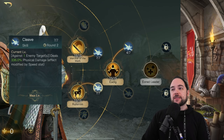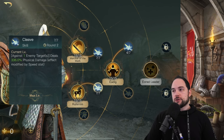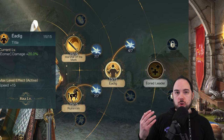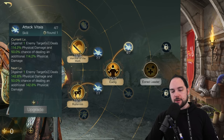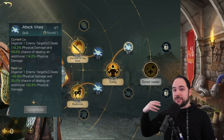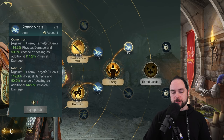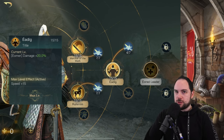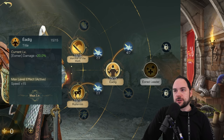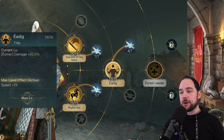Behind Rohirrim is also Cleave — an attack boosted by virtue of having more speed. Speed is obviously the name of the game here. Then at the top end, you split between E-dig and Attack the Vitals. If you can max out E-dig like I did, max it and dump the remaining points into Attack the Vitals, because you get a little speed boost of 15, which is fine, and I'm trying to boost damage.